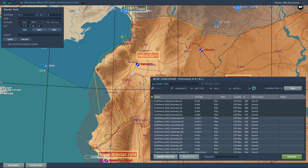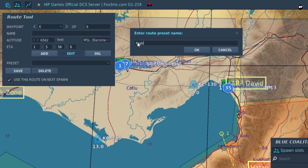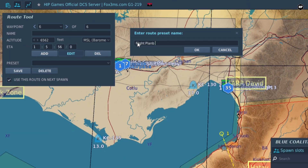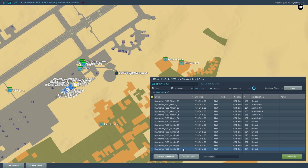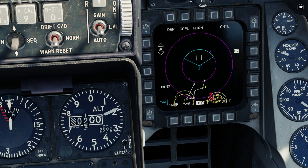When you are done with the flight plan and filled in all waypoints, you can choose to inject this flight plan into any aircraft you will spawn next, by ticking the box: 'Use this route on the next spawn.' After that, you can close the tool window, choose any aircraft, and proceed to spawn in its cockpit. The route you've created will be loaded into the aircraft.